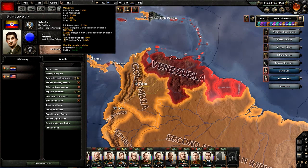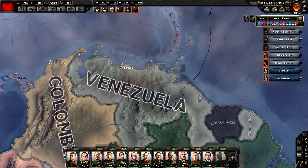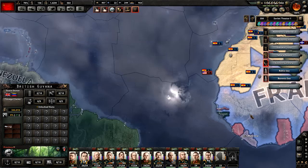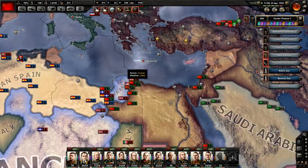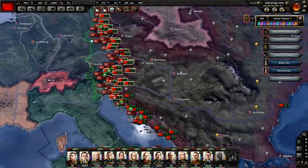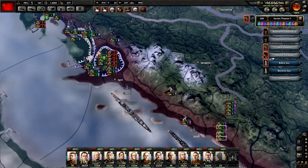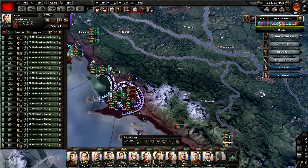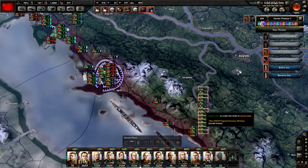We're done with Japan pretty much. Germany is 57% of the way there. Italy is zero. Vichy France is zero. Japan is also zero. Venezuela is here — that's gonna be a pain because we won't be able to end the war for a very long time. Hopefully America does a naval invasion on them, because that's about the only way we'll be able to do it.